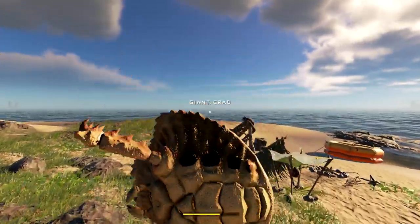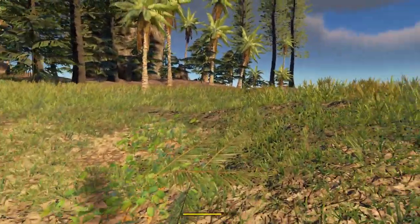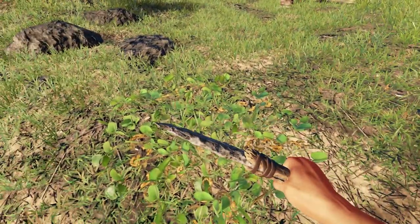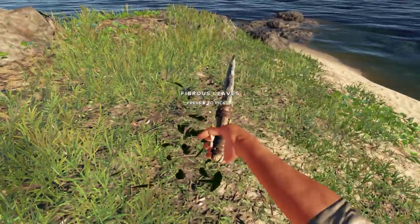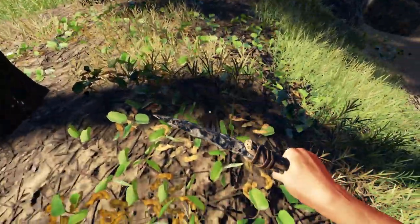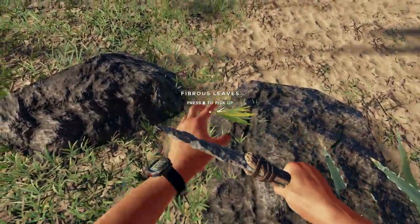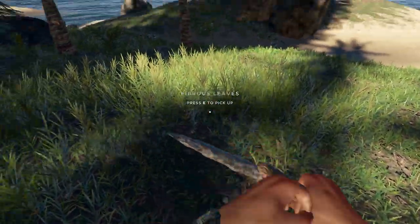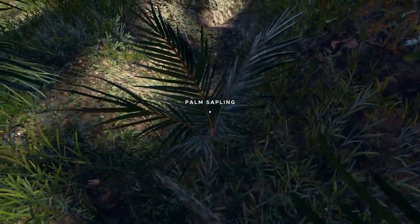That big boar means we're gonna start getting some leather, and I'm gonna need leather very shortly. I've refined a crude axe. We're gonna need to keep yourself alive as much as we possibly can. Sometimes on the ground we can find some PB plants. We're gonna take care of that boar to clear up our island so we have no problems with any kind of attacks. We have tons of sticks which is fantastic.